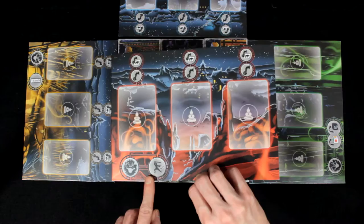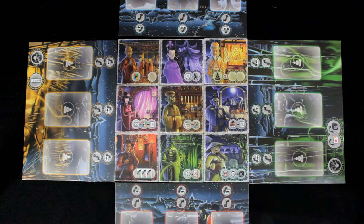Next, arrange the 4 player boards adjacent to the village grid, with one facing each player. The player boards are also double sided, each side representing a specific special power that the player can employ during the game. Randomly assign a color to each player, as well as which side of the board he or she will use.